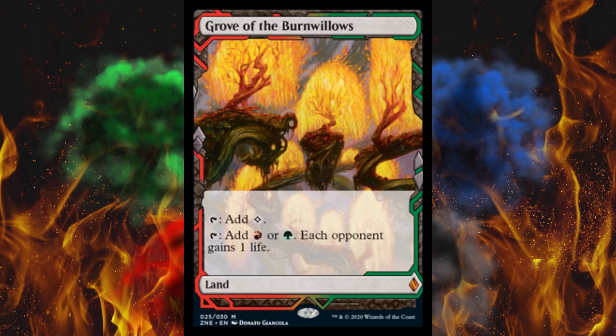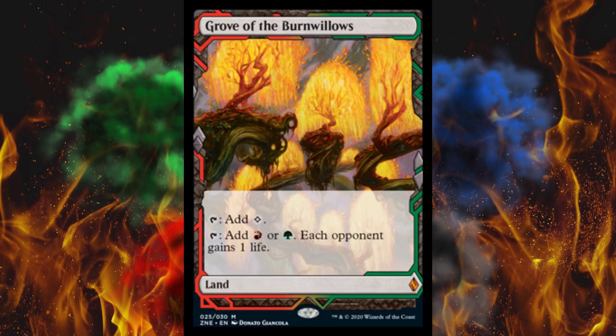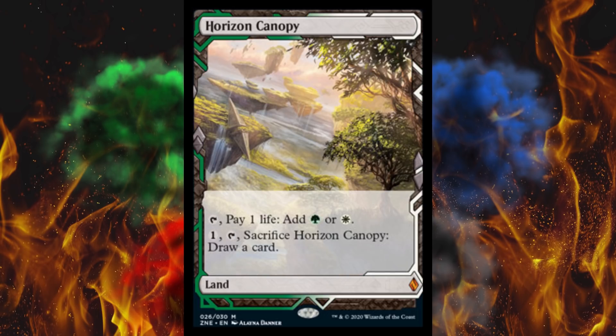Grove of the Burnwillows — the regular is $6 because they reprinted it. This is actually the lowest one: $20 for this Expedition version. I can't believe that — $20, that is bad. Next up, Horizon Canopy is $50.